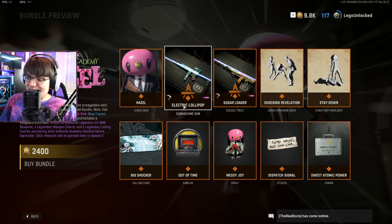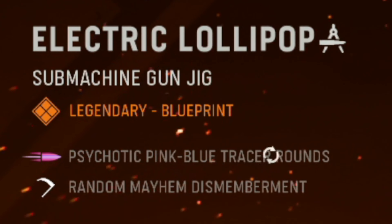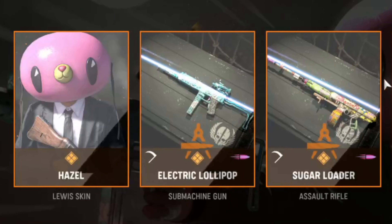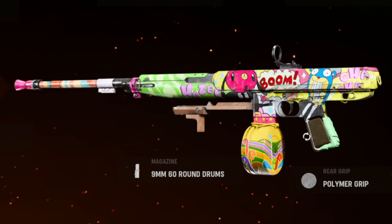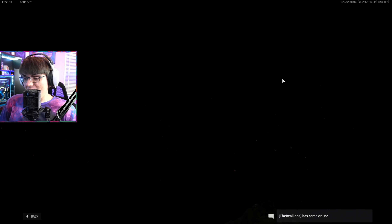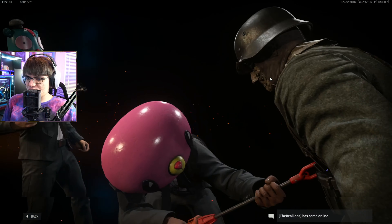Besides the operator, we get the Electric Lollipop submachine gun. I can't wait to see what psychotic pink and blue tracer rounds look like. I think these are akimbo too, so this is the Macro Five, which is kind of cool. We got the Sugar Loader, which is another DLC weapon, which looks kind of cool, but these are probably not going to be that great with camos. We get the Shocking Revelation finishing move. That one's pretty sick — it's pretty similar to the other bundle, but once again you got both characters. You shock them and he comes out of the teleporter or the time travel machine and starts shooting them up.